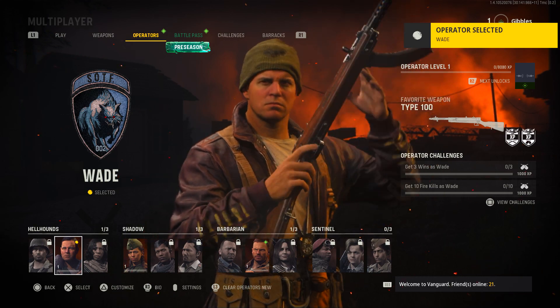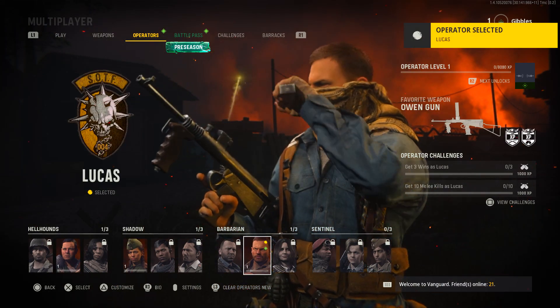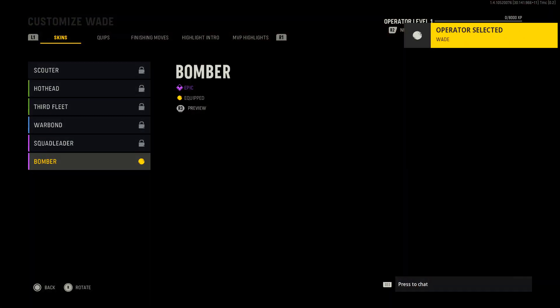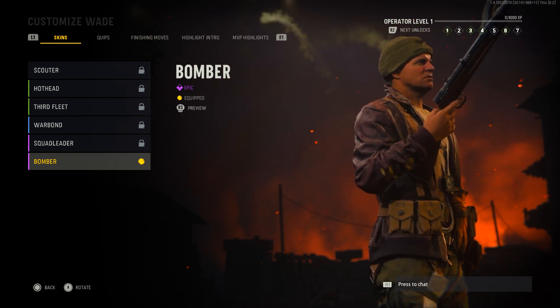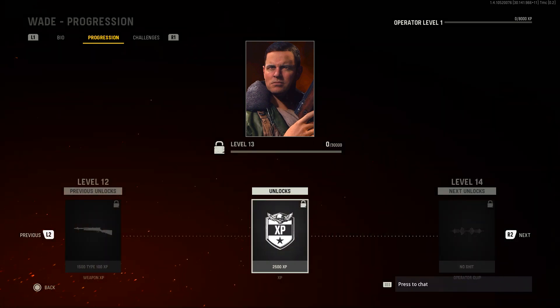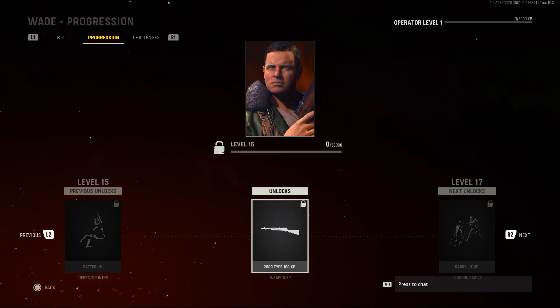You will unlock 3 of the new operators — one being Wade, the other being Polina, and then finally Lucas as well. If you press triangle or Y to customise your operator, you will see you have the Bomber skin available for Wade. What's cool about the operators on Vanguard is they have their own progression, so you can level up each of them to get special rewards like new finisher moves, MVP animations, and voice quips.